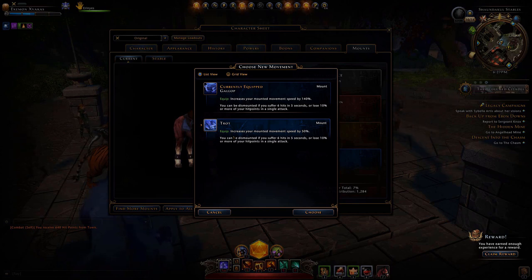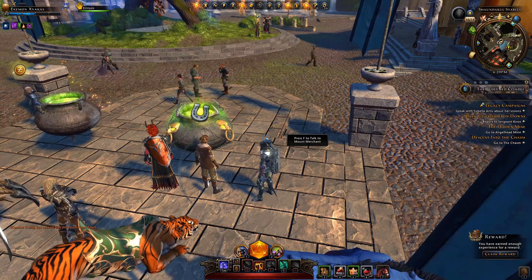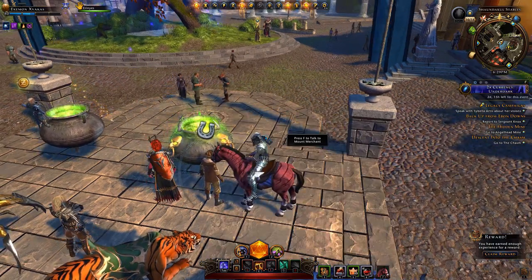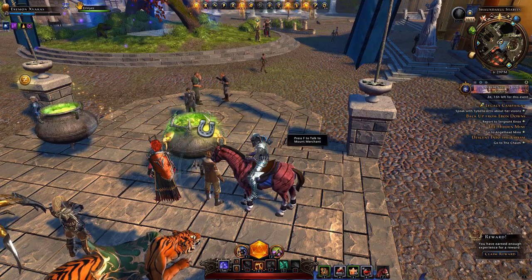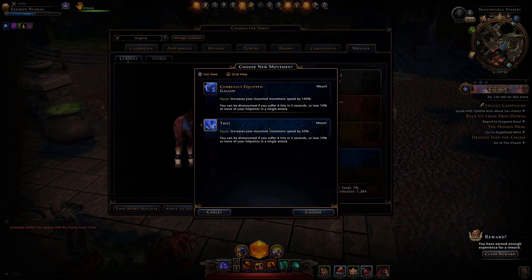I have something called account-wide mounts that this character has equipped and they're a much higher item level, so I have two speeds to select from. The other available speed is called gallop and it will increase your speed by 140 percent. But 50 percent is far better than running when you use trot. It's also on your tool belt so you can equip it easily and mount it when you're not in combat. You can also be dismounted — if you get six hits in five seconds or lose 10 percent of your hit points in a single attack, you'll be dismounted.